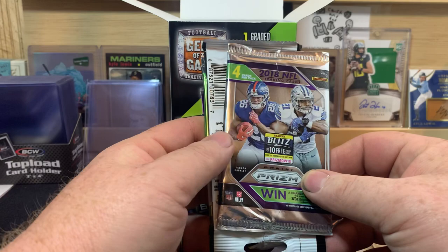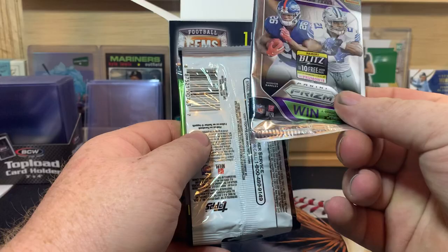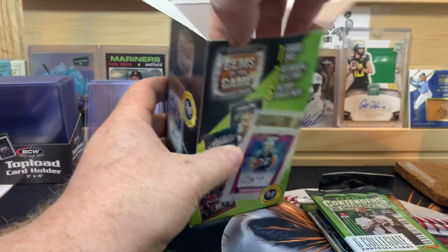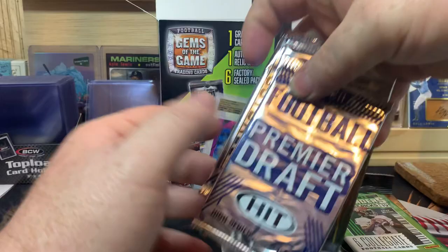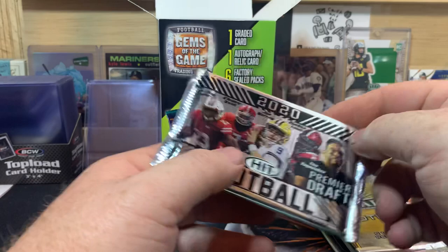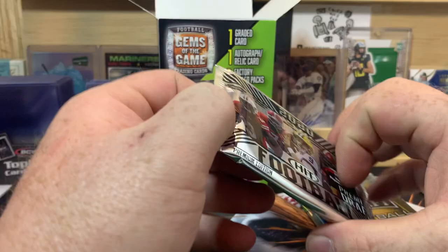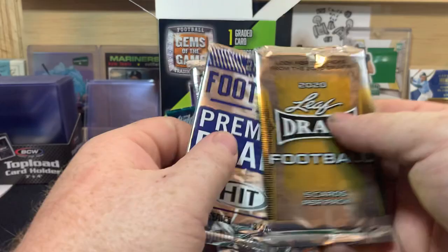So we have a 2018 Prism four-card pack, then we have a 2013 Topps, 2019 Contenders Draft, there's our hit so we'll leave that in there. We also have Hit Draft from 2020, Leaf 2020, and another Hit 2020. It looks like we're going to find Burrow, D'Andre Swift, Taylor...